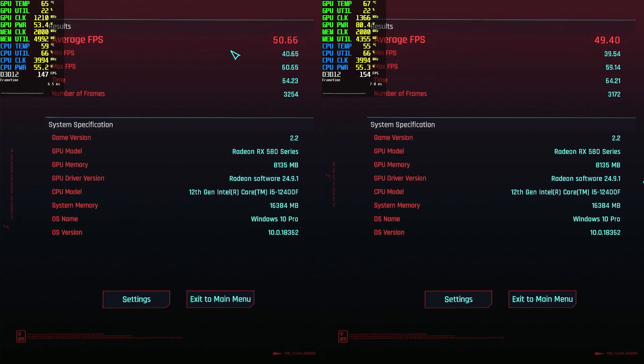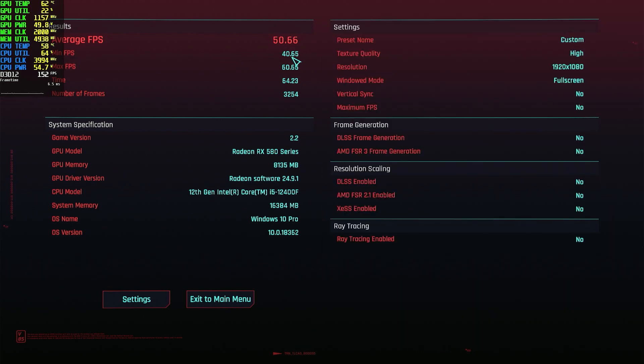We have 8GB of VRAM, the latest driver, a 12400F paired with the RX 580 for this test, and we've got 50.66 FPS on average with the resizable bar enabled and the custom settings I showed you earlier.